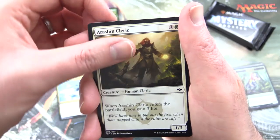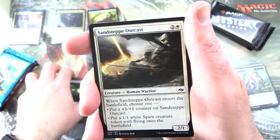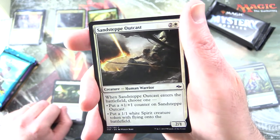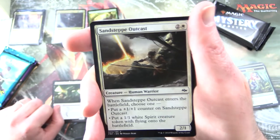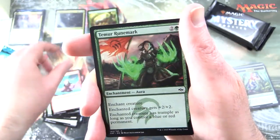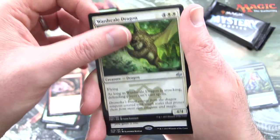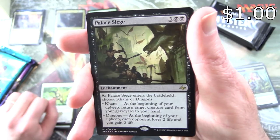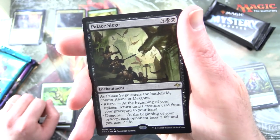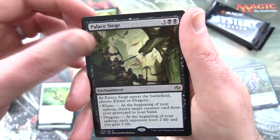We have Cunning Strike, Arashin Cleric, Abzan Advantage, Avorn Surveyor, Typhoid Rats — fantastic. Are you a rat fan? Did you pick up the Secret Lair Year of the Rat cards? I'll pop a link up in the corner there to check that video out if you missed it. Sandstep Outcast, Temur Battle Rage, Hunt the Weak, Fierce Invocation, Temur Runemark. Uncommons: Frost Walker, Dragon Rage, War-Scaled Dragon. And the rare is Palace Siege, enchantment for 5. As Palace Siege enters the battlefield, choose Khans or Dragons. If you chose Khans, at the beginning of your upkeep return target creature card from your graveyard to your hand. Or Dragons: at the beginning of your upkeep, each opponent loses 2 life and you gain 2 life.